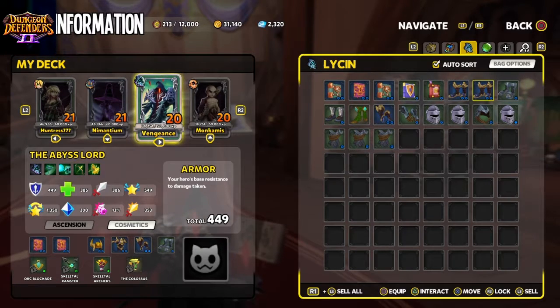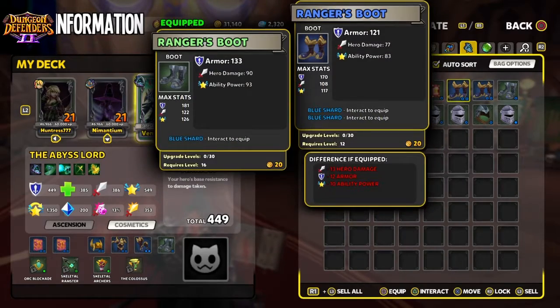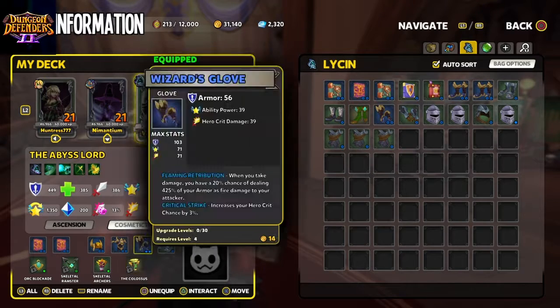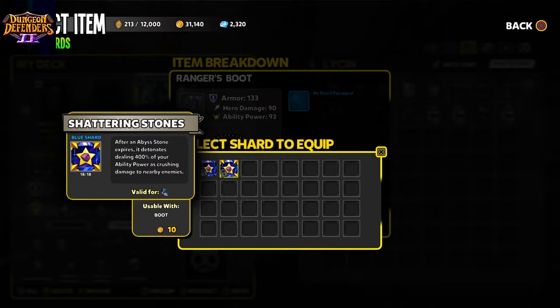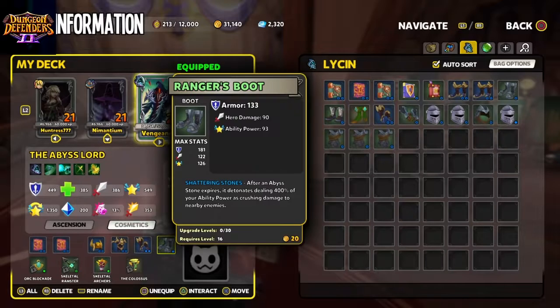That's a problem now, isn't it? I can't put the two of them in. That's a sacrifice I'm willing to make for now because I'll find better gear. So I'm gonna put the one in — after an abyss stone expires, it detonates dealing 400% of your ability power as crushing damage to nearby enemies. That sounds pretty good.